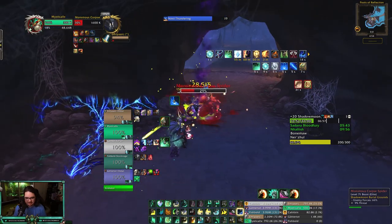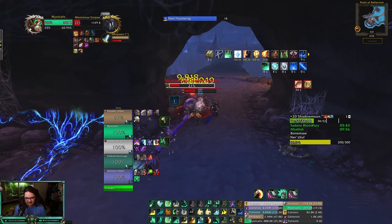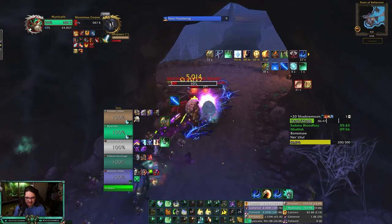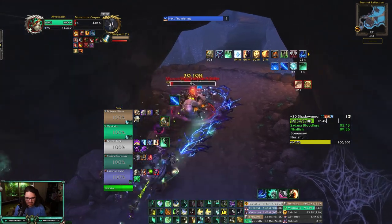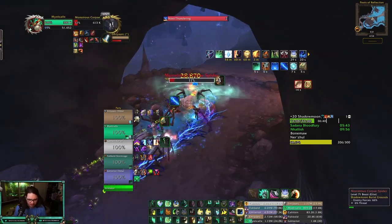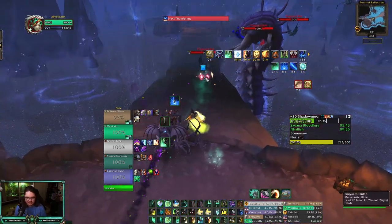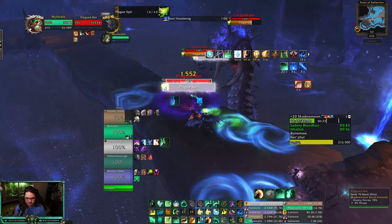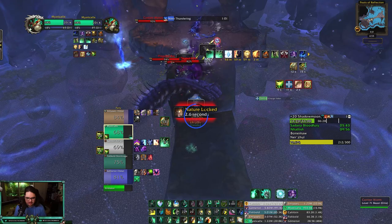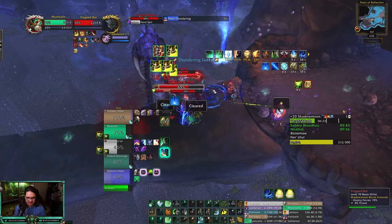I don't have nameplates for the little fellas. There probably is a way — I can make two separate profiles for PvP and PvE and swap them, but I'm lazy. I should be able to kick the Corpse Spider on the next Necrotic Burst — got it! Good kick from the Warrior — we're absolutely crushing this dungeon and I love it. Necrotic Plague Spit — nothing I can do about that, got kicked as well.